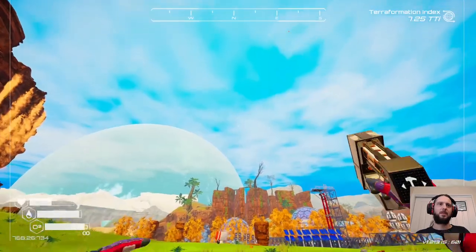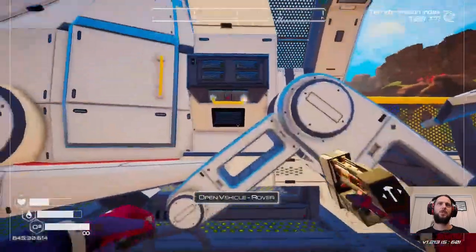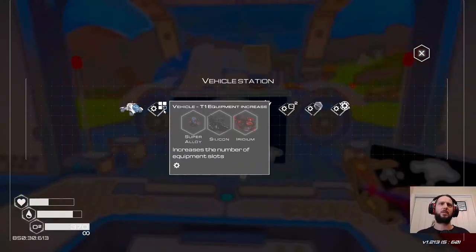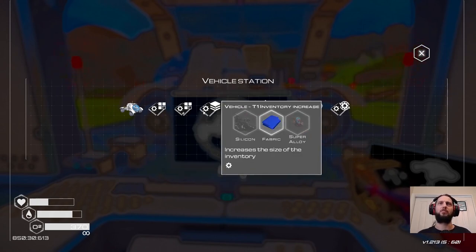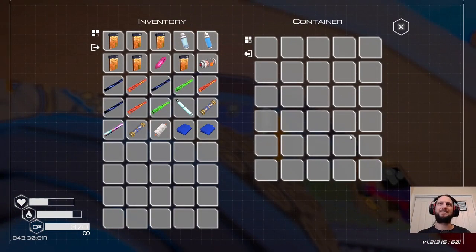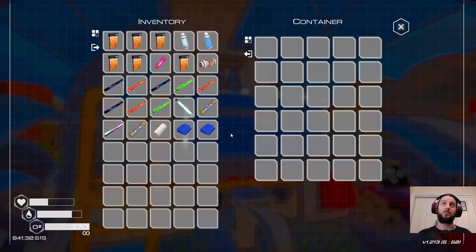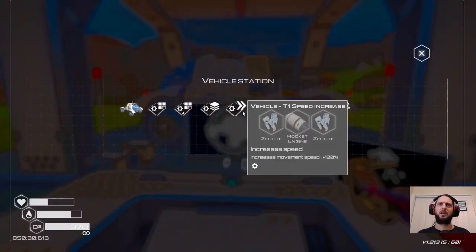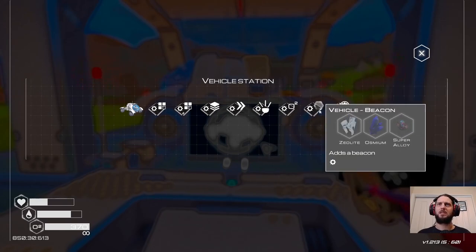Vehicle - how big is this thing? Yeah, fairly chonky. Before we do equipment increase - it only has two slots by default. You definitely want to do at least a first tier, and then you need two of those to make one of those anyway. Inventory increase - what inventory has it got? I don't know what TI rating you need to unlock this, because since it's already unlocked, looking at the tree it's not going to tell me what it needed. But that seems decent.